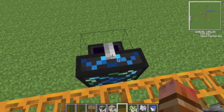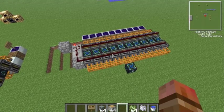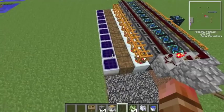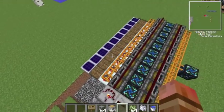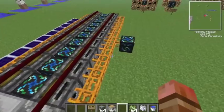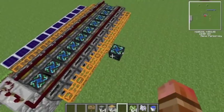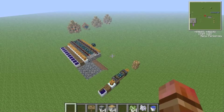And then they'll send these blaze rods into an energy condenser here to create diamonds! So the great part about this is it's actually turning your EU that you've generated from your electrical system into EMC, which you can use to make diamonds or whatever material you want.